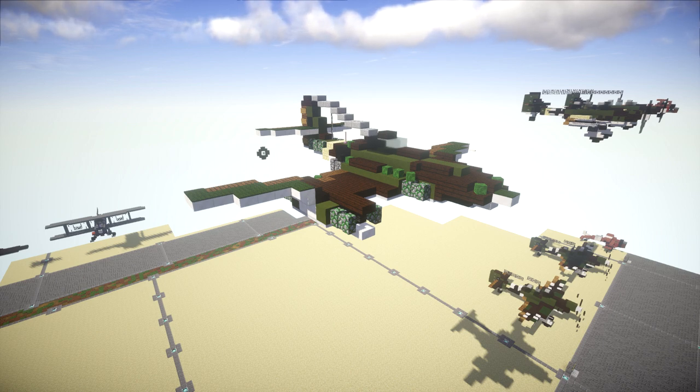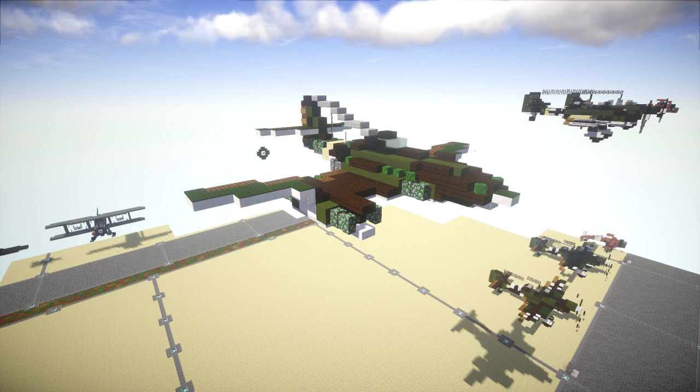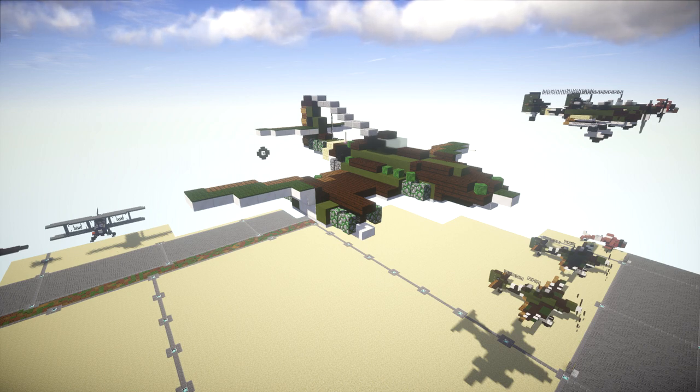Strategic material shortages and design compromises on the Junkers Jumo-004 axial-flow turbojet engines led to reliability problems. Attacks by allied forces on fuel supplies during the deteriorating late war situation also reduced the effectiveness of the aircraft as a fighting force. In the end, the ME-262 didn't really have much impact on the course of the war as a result of its late introduction and consequently small numbers put into operational service.